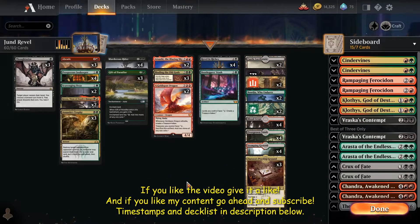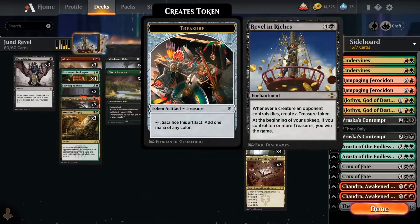Hello and welcome to today's Historic Best of 3 Deck Tech Gameplay video on Jund Revel and Riches. Revel and Riches is the namesake card of the deck — an enchantment from Ixalan that says whenever a creature an opponent controls dies, you make a treasure. And most importantly, at the beginning of your upkeep, if you control 10 or more treasures, you win the game.